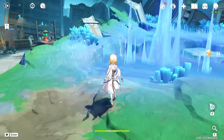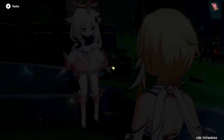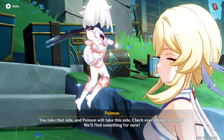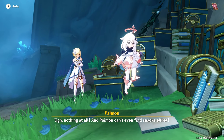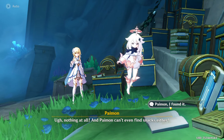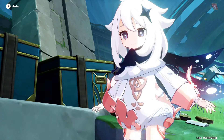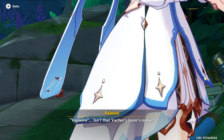What are we missing? We looked over there. Oh, hold on — you take that side and Paimon will take this side, check everything carefully, we'll find something for sure. After some time — nothing at all, and Paimon can't even find snacks either. Paimon, I found it! Whoa, really? Let Paimon see. Isn't that Fashay's lover's name?